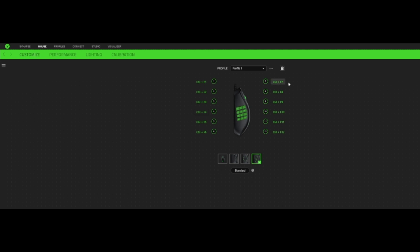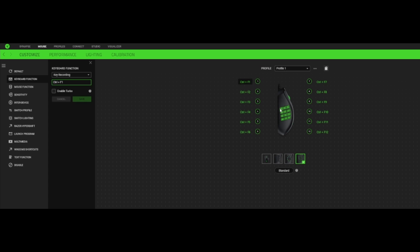That keybind will reflect into WoW's keybinds. On the Synapse app, go to Mouse, then Customize, and create your profile. You want the 12-button mouse, then simply click on the button - we've got button one selected here. Go to Keyboard Function, Key Recording, and I put in Control+F1. I tried to put in something I'd never hit on accident - you don't want to use something like N or U because those might unbind something.